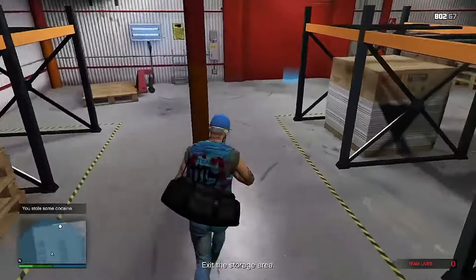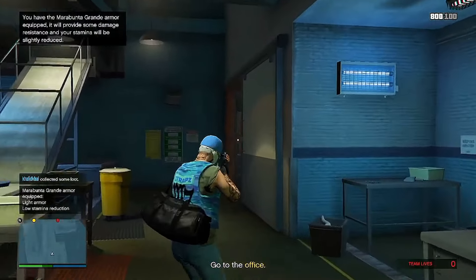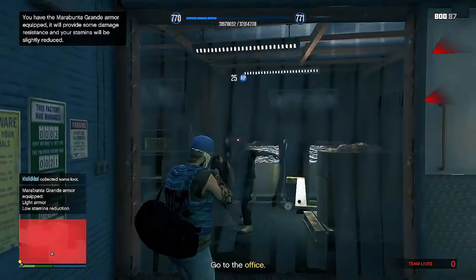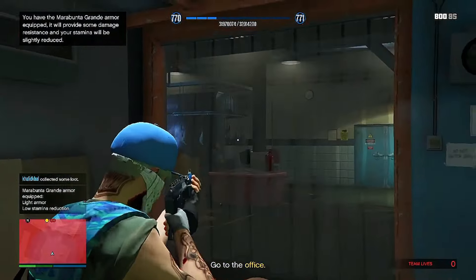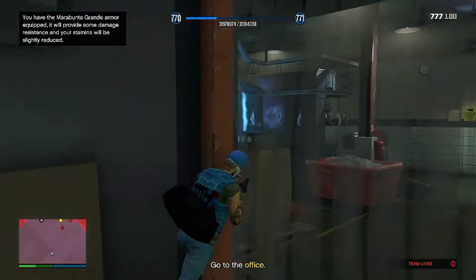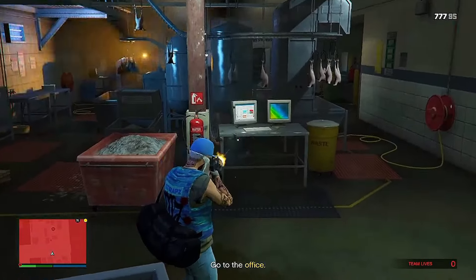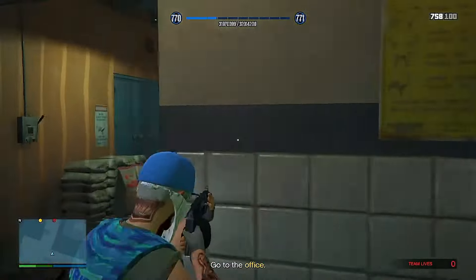Don't forget to vacate the contents of the safe too. When you've secured the product, start looking for the safe. Load the safe and secure as much of their product as you can. Don't forget the extra gear your crew procured — feel free to use your gear; it should be stashed to the rear of the factory. It pays to befriend your local garbage man.